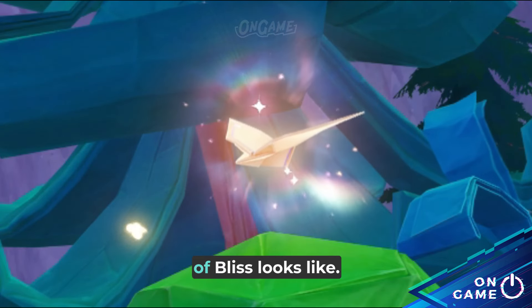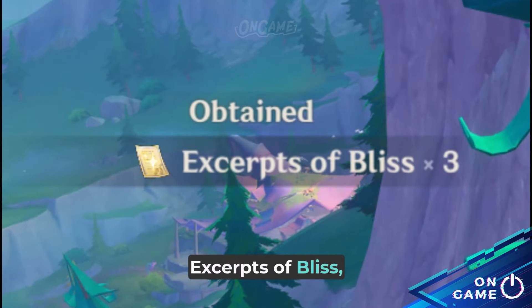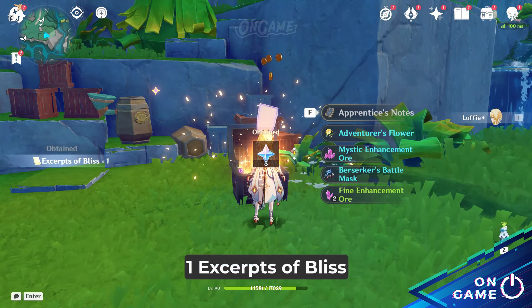This is how the excerpts of Bliss look like. One origami paper contains three excerpts of Bliss, while one chest contains one excerpt of Bliss.